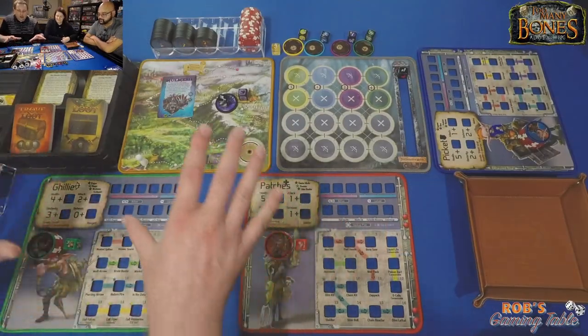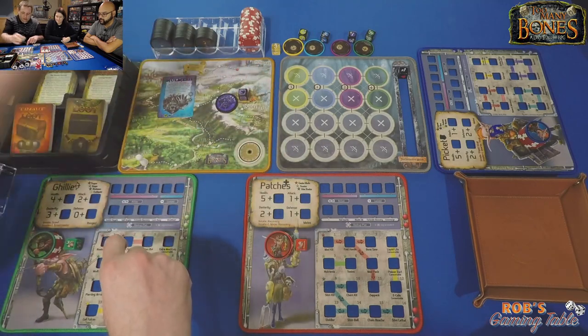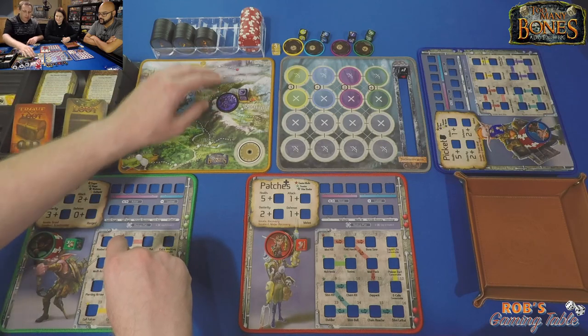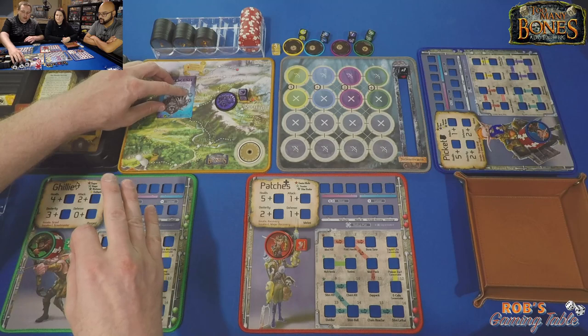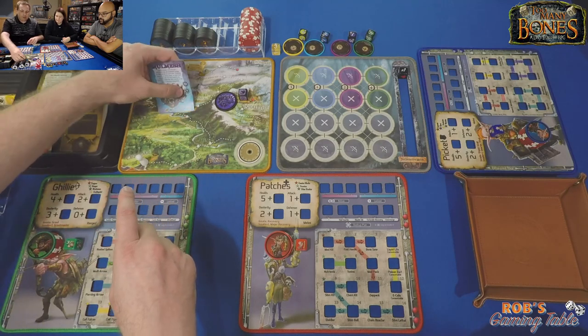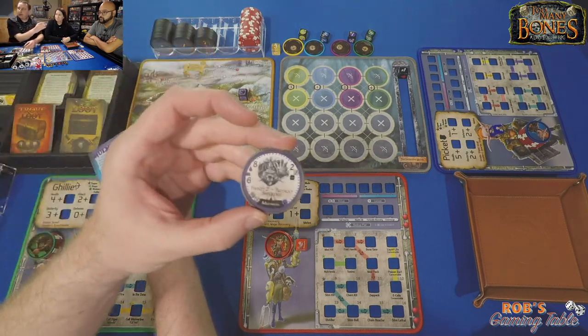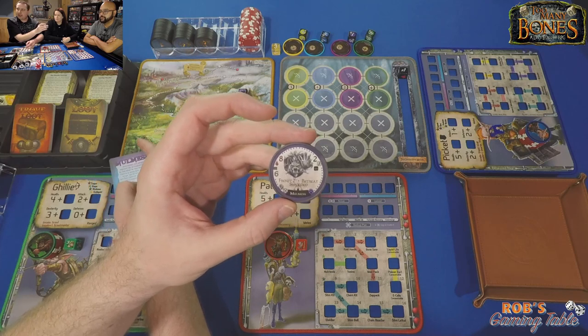We've got it laid out here. We have our adventure map where we'll track our day counter. We have our tyrant, with a die we were showing Justin how it worked on. We got Molmesh, and Molmesh needs six progress points before we can even attempt to fight him, and we have to do it within nine days. He is eight health, goes at six initiative — very high in the order, so he'll be attacking before us usually. He has two attack dice and rolls his tyrant die.